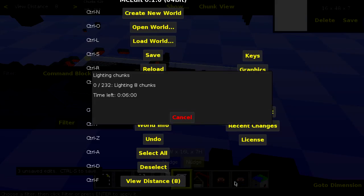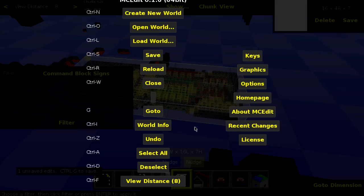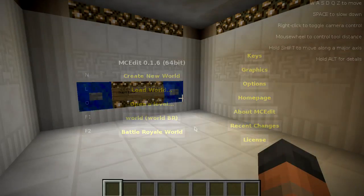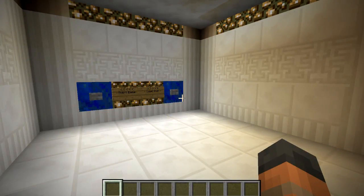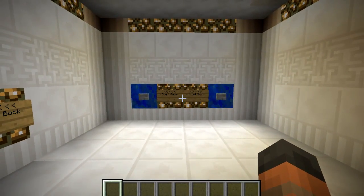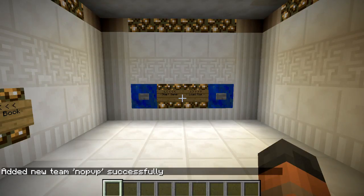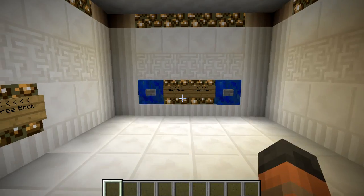Now you can save the map and it is almost ready to play. You need to open up the world and do one more thing before it is ready. Once you're in the world, you need to type in a bunch of commands - you can copy and paste them into Minecraft, and there are simply five of these that you need to do, so they will be listed in the description box. Once you have done that you simply add this stuff to the scoreboard features of the game and then it is ready to play.